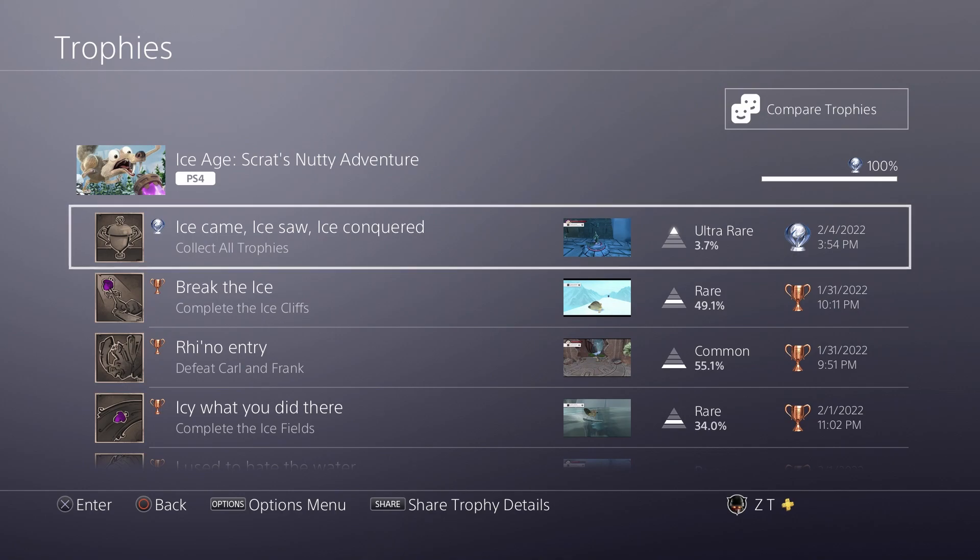The controls are very unresponsive, and the game is very, very buggy. There are times where you'll just fall through the floor — that happened a couple of times. There'll be times where you don't jump to ledges like you're supposed to, or your double jump just doesn't work at all. I think most of it is probably just the fact that it's a cheap cash grab kids game.